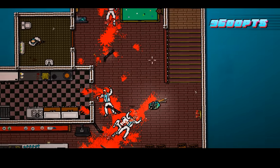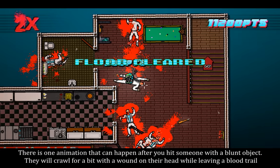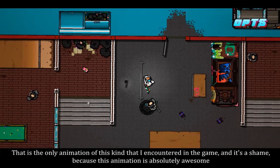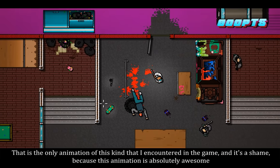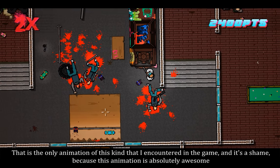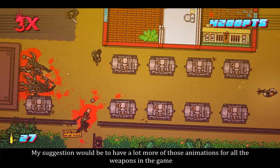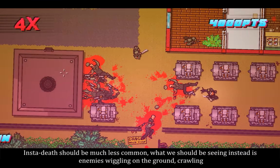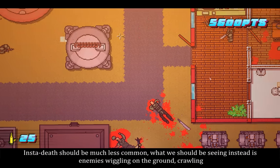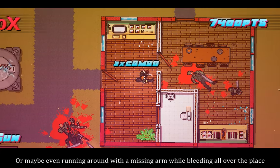Let me explain. There is one animation that can happen after you hit someone with a blunt object — they will crawl for a bit with a wound on their head while leaving a blood trail. That is the only animation of this kind that I encountered in the game, and it's a shame, because this animation is absolutely awesome. My suggestion would be to have a lot more of those animations for all weapons in the game. Insta-death should be much less common. What we should be seeing instead is enemies wiggling on the ground, crawling, or maybe even running around with a missing arm while bleeding all over the place.